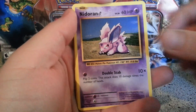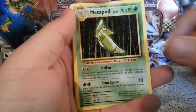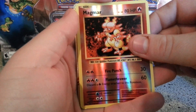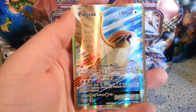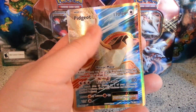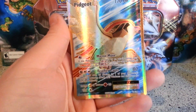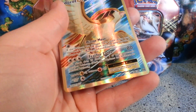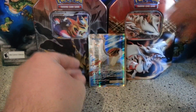Alright, here we go: Doduo, Ponyta, Nidoran, Seel, Diglett, Switch, Metapod — Magmar as the reverse. And a Pidgeot EX full art! There we go, nice pull right there. Ooh, that texture though, very awesome — with Mirror Move and Feather Lance. That is 104 out of 108, very awesome pull.